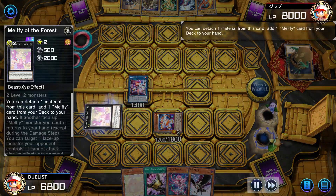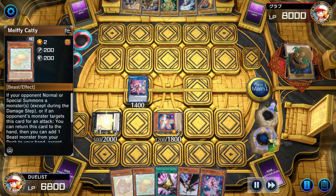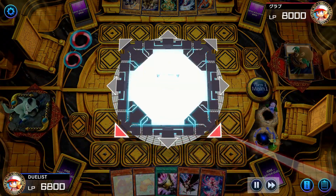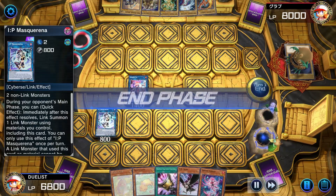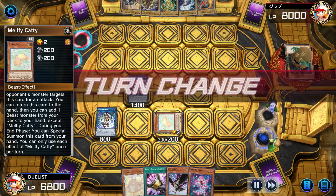We use Melphie of the Forest's effect to search Caddy. Before going to our end phase, we link away Melphie of the Forest with Red to summon IP Masquerena. Then in our end phase we use Caddy's effect to special summon itself and go to the next turn.